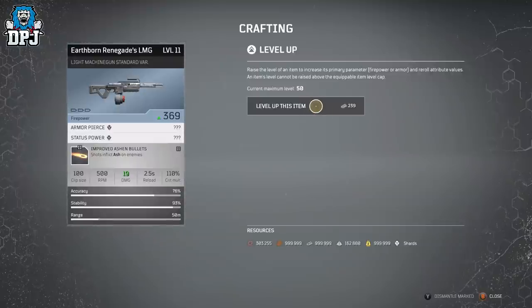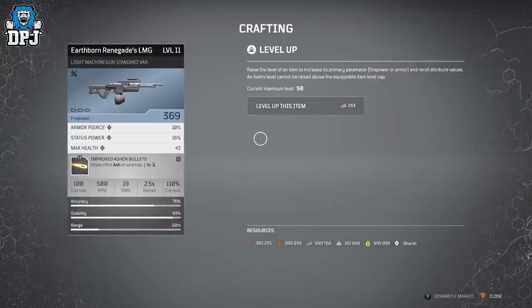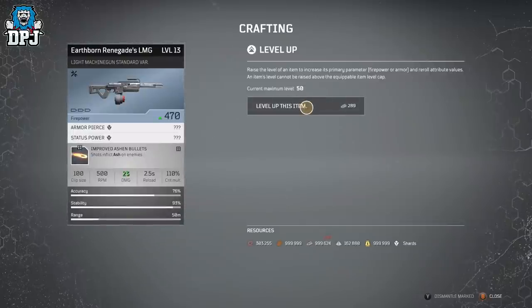But yeah, once you have those 4 attributes, you can continue levelling up the weapon to get it to level 50. You can also add mods, change the weapon's rarity, and it still keeps the 4 attributes. You can use your shards also to level the attributes up, which you're seeing immediately on screen now.